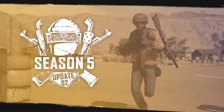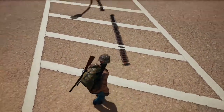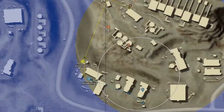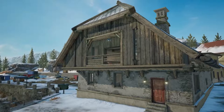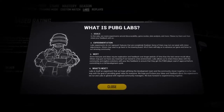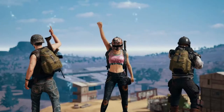Season 5 rolls on, and the vehicular hijinks continue with a new tool in your kit of destruction. Update 5.2 brings to the Battlegrounds a new Spike Trap, a navigational waypoint system, some balancing updates on Vikendi, and new ways to test out content with PUBG Labs. We're kicking up dust on the Battlegrounds this update, so let's get right into it.